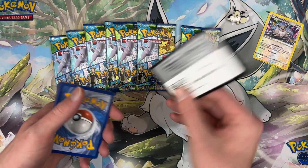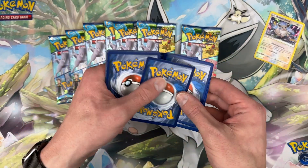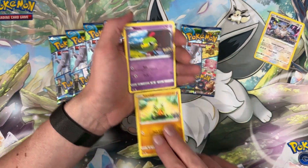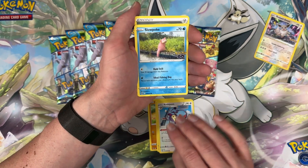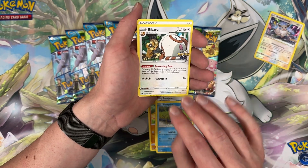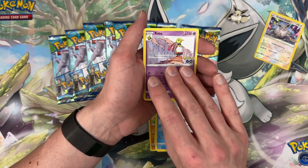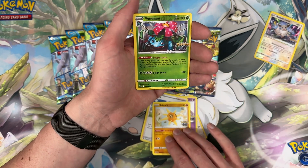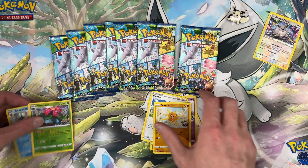Trash code card. I haven't opened Pokemon GO in a long time, so we get to — Slowpoke, Drabble, energy, Blanche, Solrock, a Venusaur, and Gyarados. Let's put those over there.